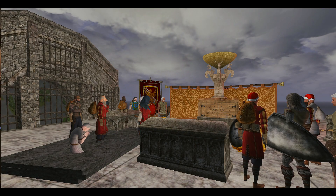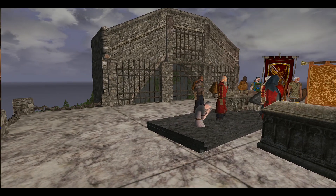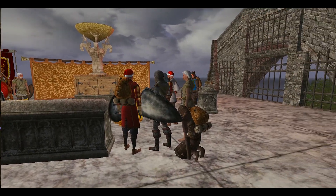Here we are back again — today we are at the Northwest Impalong in Xanadu. I brought up two priests: I brought my Vin, which I'm on now, Annika, and Saraeus.